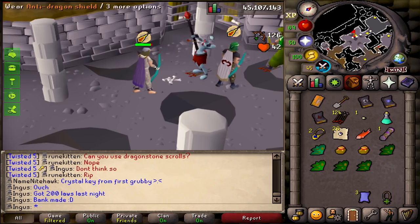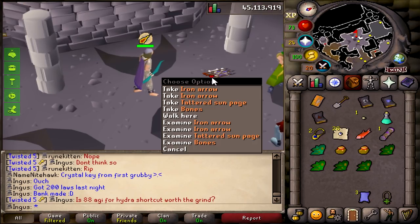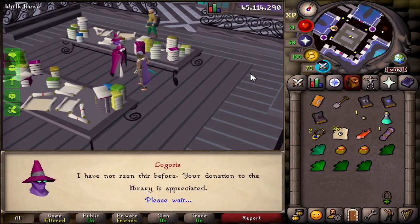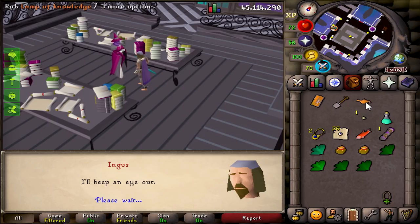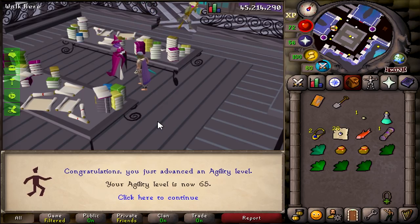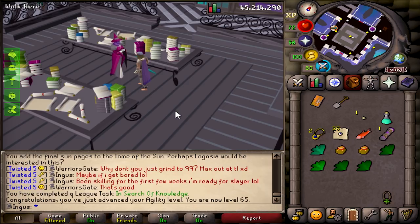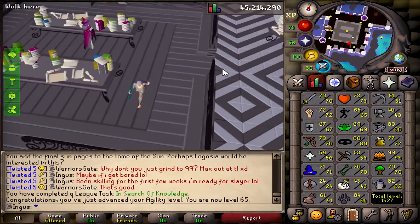Just over here at the Undead Druids getting some of the last pages for the books. There it is — the Tome of the Sun book is complete. And then I just gotta show this guy the books. We get an XP lamp — this thing's gonna be actually crazy. You already know what we're using it on. Oh my word — 100k agility! It's a good thing we have the 10 times XP right now, because that just saved us a ton of time.